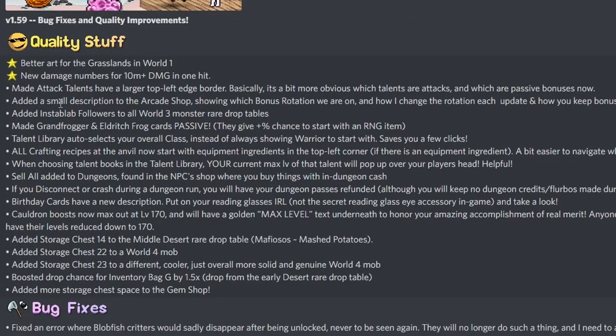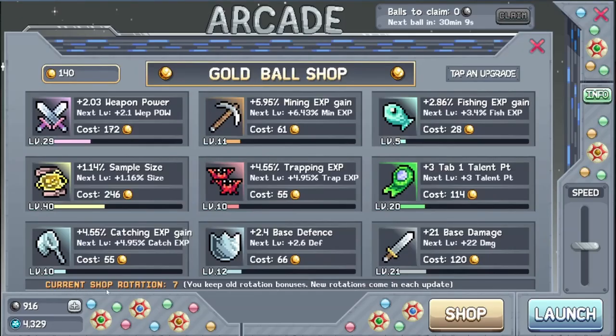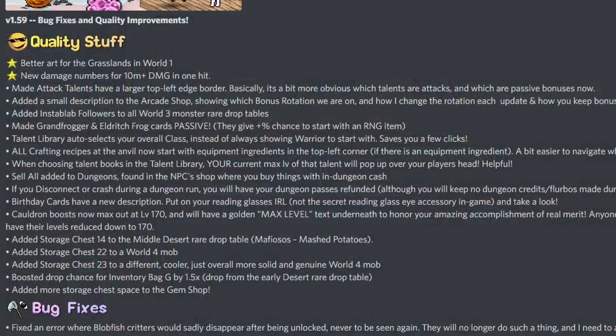Added a small description to the arcade shop showing which bonus rotation we are on, how the rotation changes each update, and how you keep bonuses from previous rotations. Current shop rotation seven — you keep all rotation bonuses, new rotation comes in each update. Not really sure what that means, but at least it says you keep the old ones.